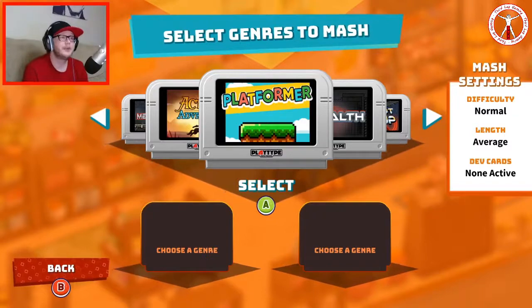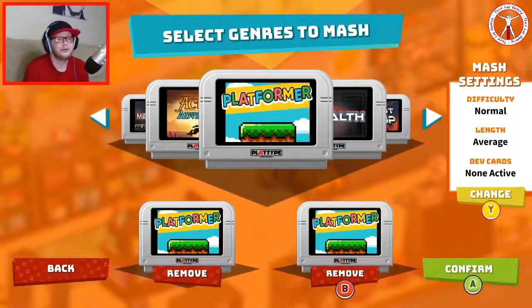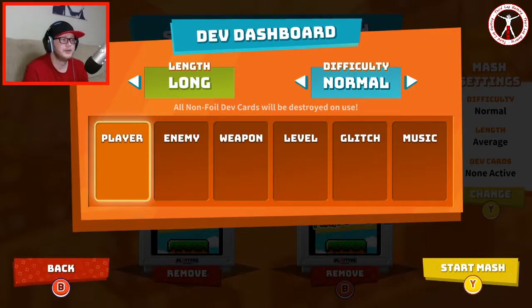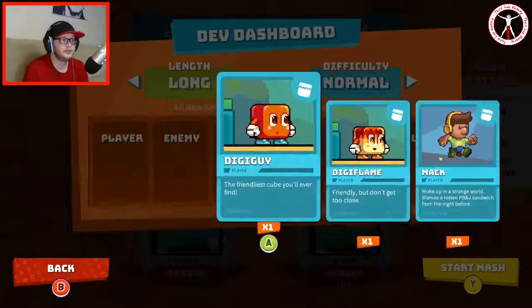For the first one I think we should just make it fun and go platformer and platformer because I like platformers. So what are we doing with the dev cards? Obviously I've never used them before. Let's do a long one and we'll just do normal difficulty still. For the player we've got a choice of these three, so I think we go for the original DigiGuy.